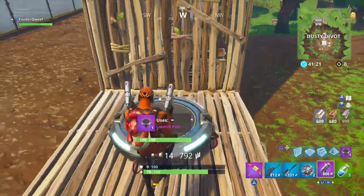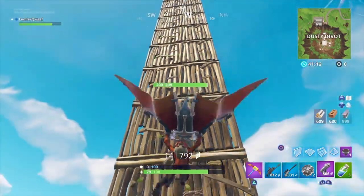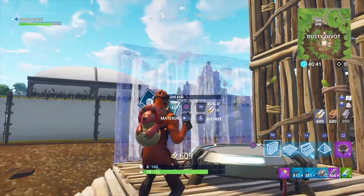Now your classic launch pad will throw you 7 stories high and will eject your glider upon descent. But I want to go higher — what could I do to enhance this launch?